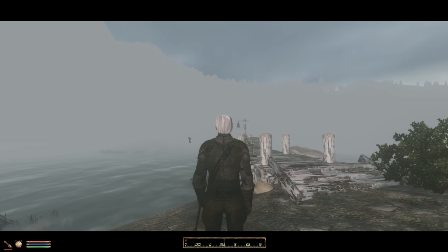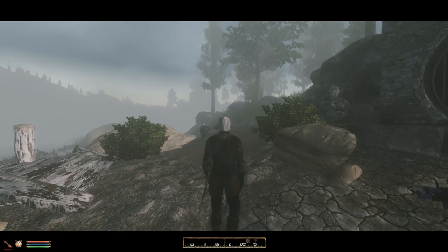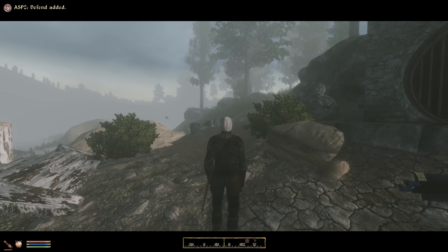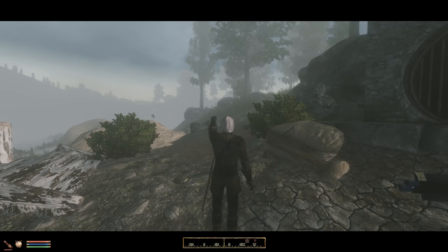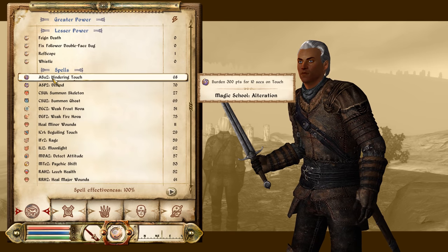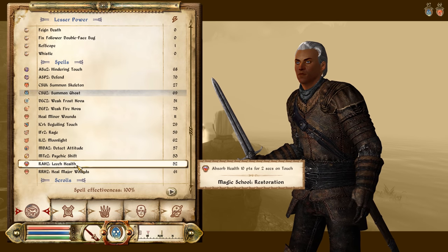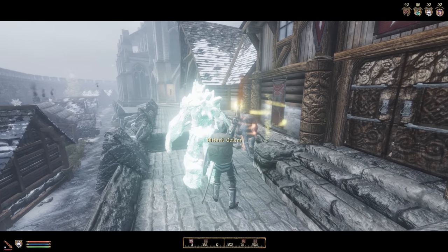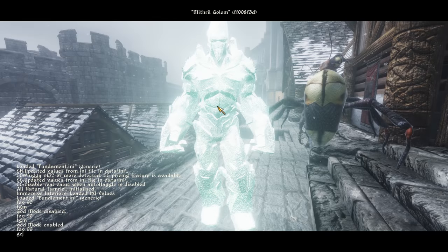First of all, you now start with apprentice spells instead of useless novice spells in the magic schools you chose during class creation. When you leave the sewers, you will notice special spells for each magic school you have. When you cast it, you are offered a choice of which spells you want as starting ones. All existing spells were advanced and improved — buff durations were made longer, illusion spells can affect higher-level creatures, and summoned creature levels can scale with yours. For example, when you are an expert in conjuration, you can summon up to 3 minions.